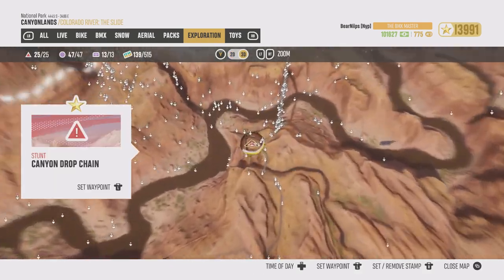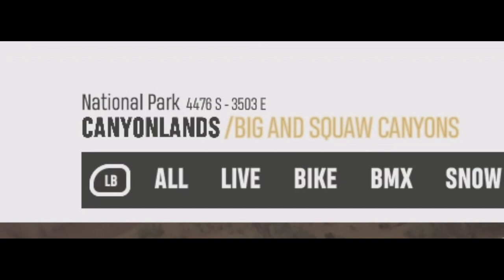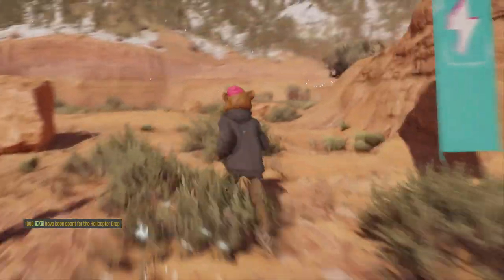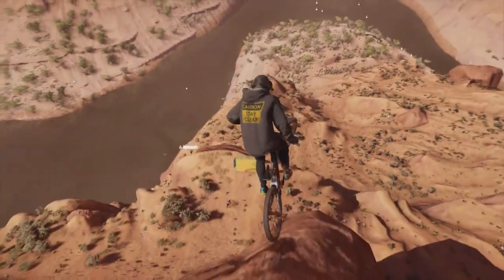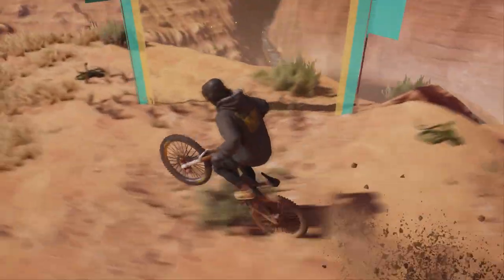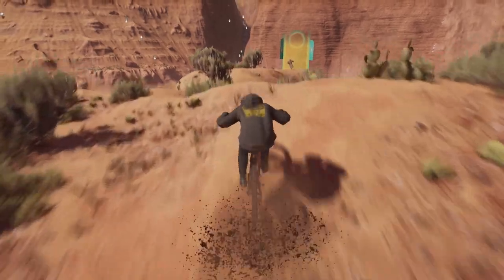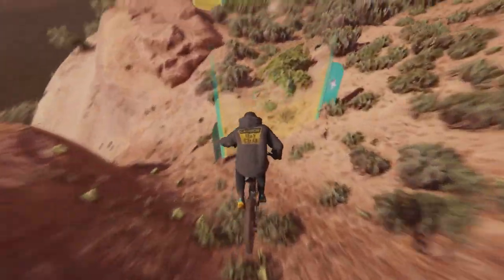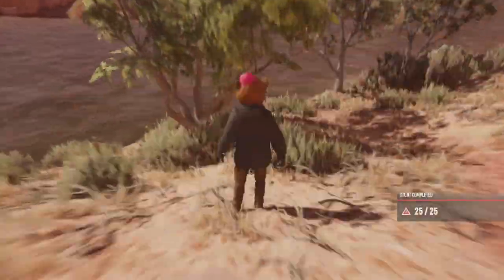For the two unique stunts, we're going to do Canyon Drop Chain, located here. We have to complete these stunts without falling. If you haven't done this stunt in free roam before, you have to find the little starting point — these are the coordinates of the exact location because it won't show up on your map until you find it. The coordinates are always shown on the top left when you're in the map screen. I recommend this stunt because it's the easiest to complete without falling — you don't have to do any tricks, they give you about 50 seconds, and I finish it in about 10 seconds. And there it is — that's one stunt done.